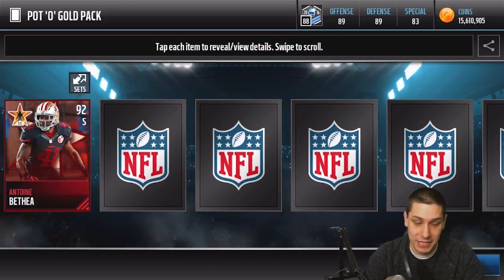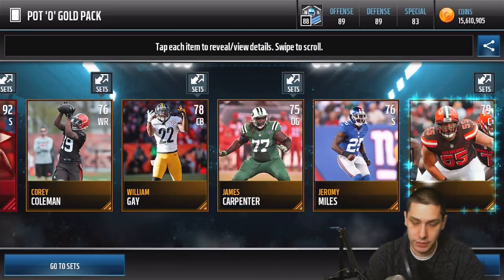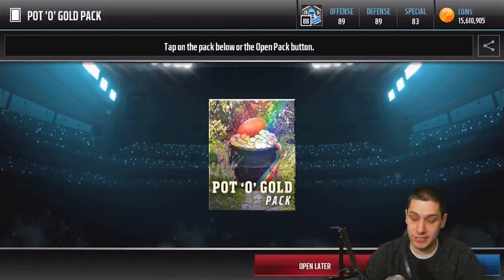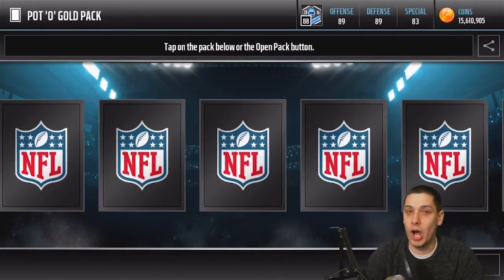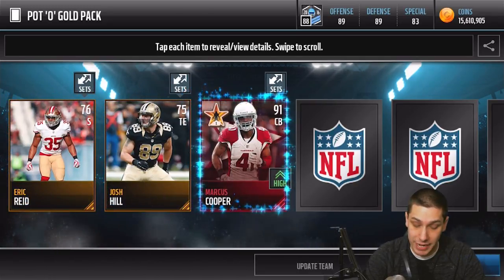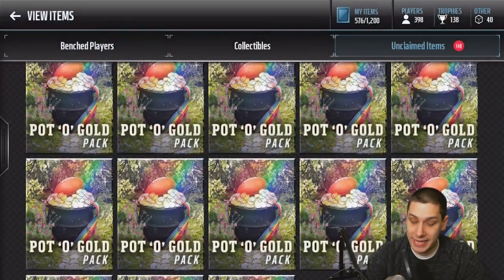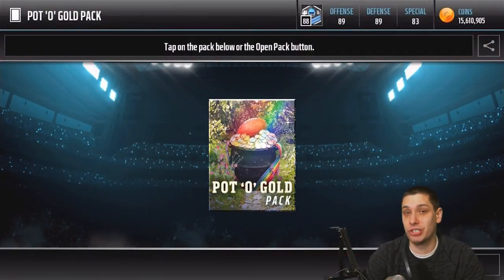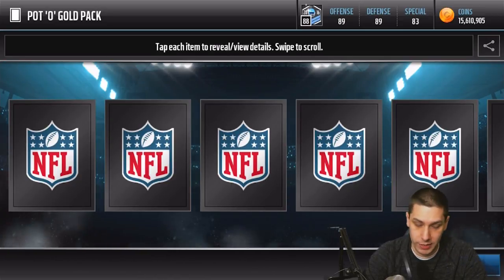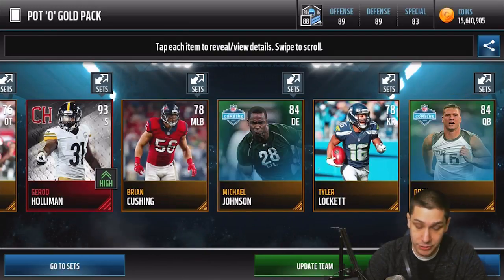Going through it slow again because we got that really good pack when we did it that way. We get an Antoine Bethea right off the bat, 92 overall — we'll definitely take that. By the way guys, I think I hit 100 quick sells so I'm going to open those up in the coming days, be sure to stop back. We get a Marcus Cooper Season Star, 91 overall. Those quick sells should help me get back some coins — I know a lot of them are worth 1,000 to 2,000 coins so not expecting anything huge.